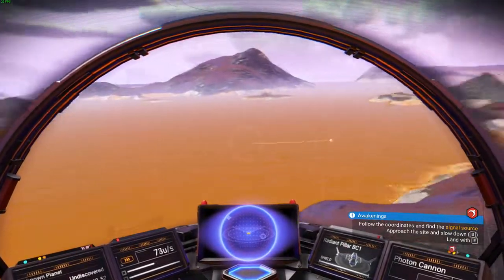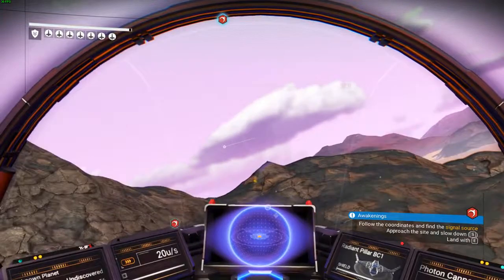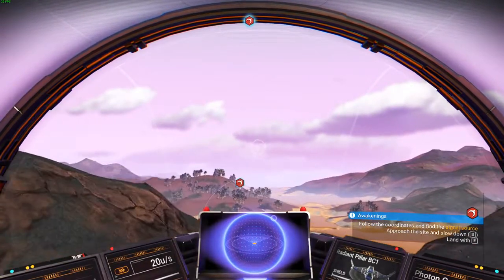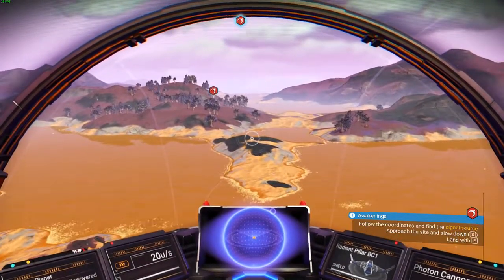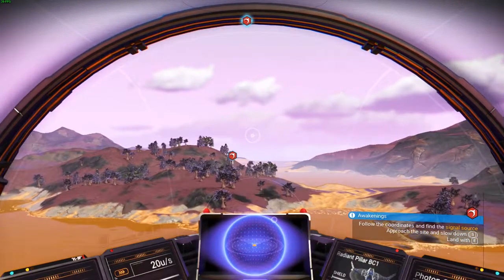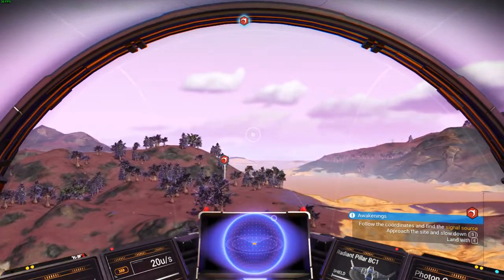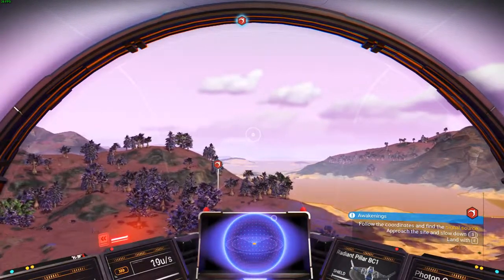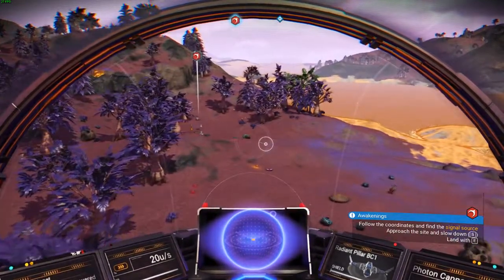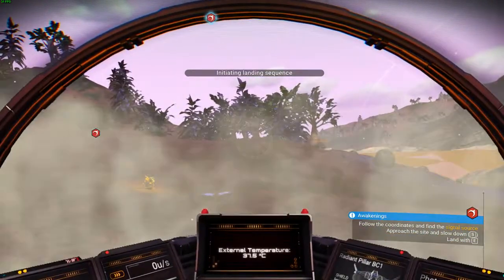Is it going to auto-land? How does this work? I probably should not land in water. Oh gosh, this is so sensitive. Okay, we're getting it, slowly but surely - and we've totally overshot that. Things that go bump in the night. He's like, you can't fly for crap, babe. And I'm like, I know. Approach the site, slow down with S and land with E. Oh, looky there - if I would have just read, I would have already known that. Slow it down. Initiating landing sequence. S slows down, E lands - easy peasy. Got it. We are safely on a new planet. 37.5 Celsius.